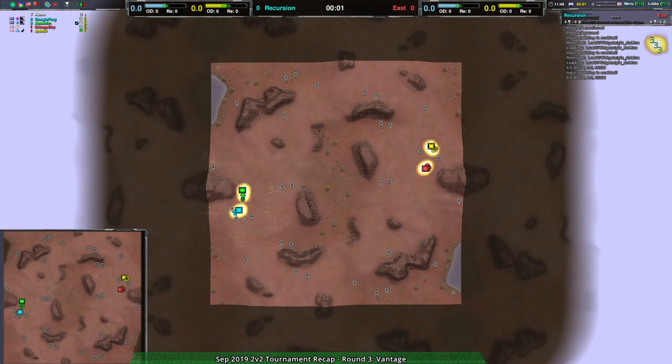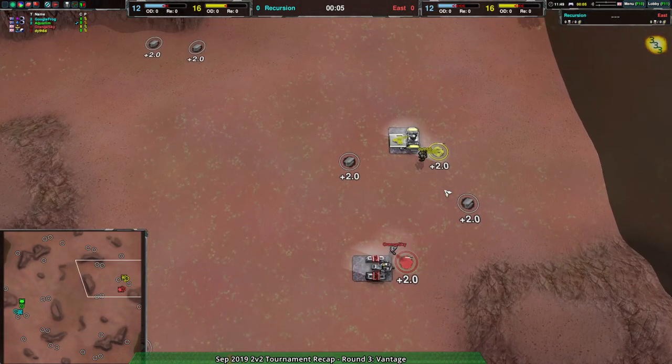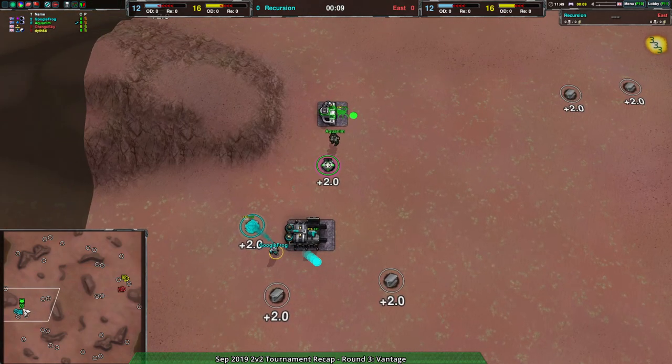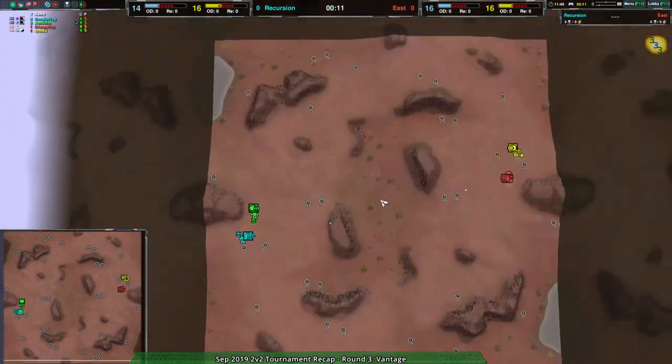Welcome back ZerkFans to the September 21st 2019 tournament recap. I'm your host Dominic, or Shadow Fury, whichever you prefer, and we're going to be having another match: Dythe and Orange Sky against Team Recursion, Google Frog and Aquidim, on Vantage.